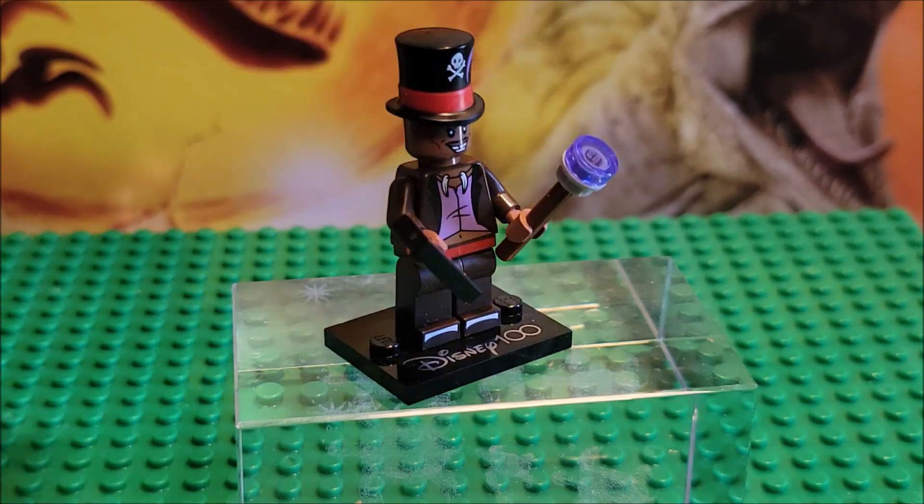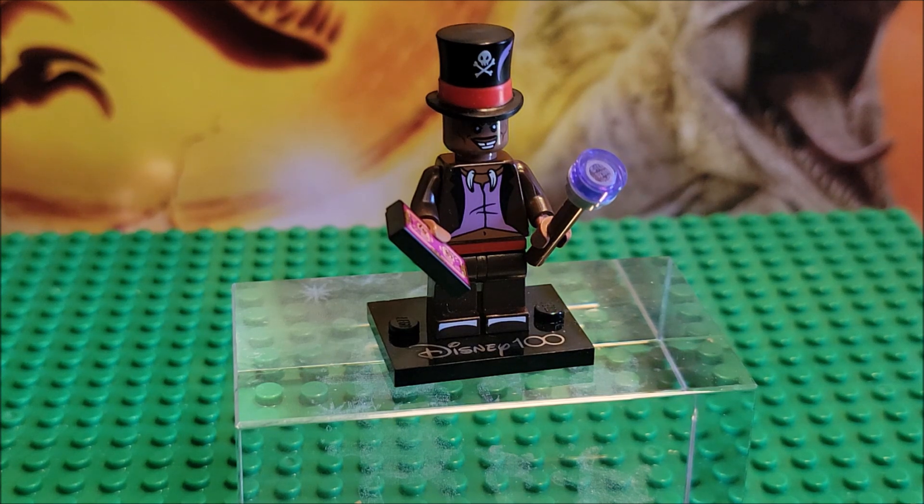His name is Dr. Facilier — or the Shadow Man. I have not seen The Princess and the Frog, so I don't even know how to pronounce his name. Yes, I butchered it. If you're at this point thinking I said it wrong — of course I did. I apologize.